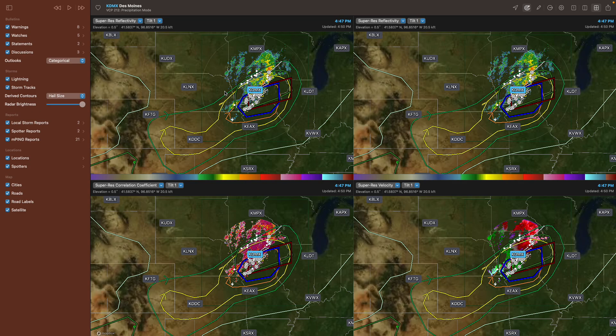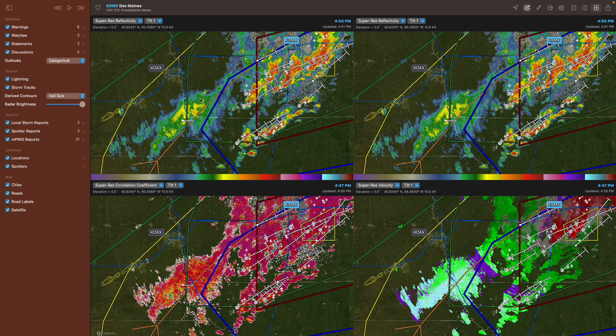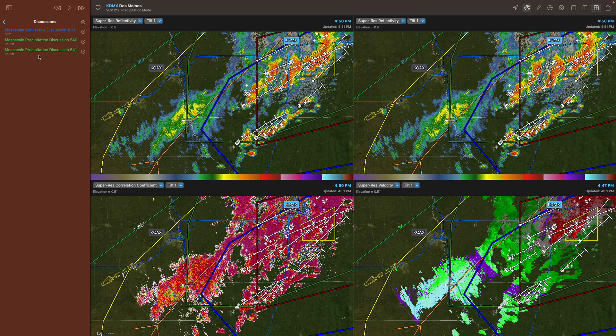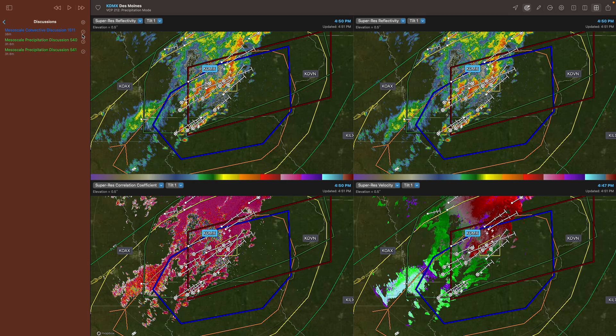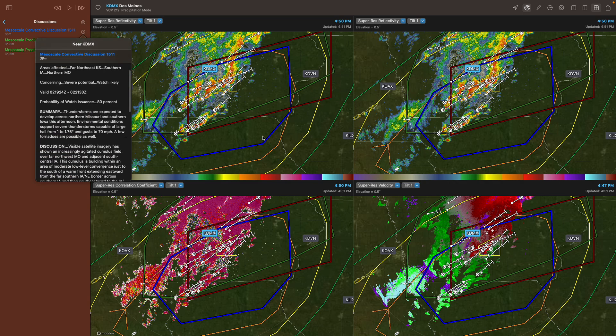You can find all this on the SPC website, so is it really worth $100 for this feature specifically? I don't think so, but it's nice to have it internally in the app. Then we also have mesoscale discussions, shown here in a blue box. If I click Discussions and then Open, you can see we have a mesoscale precipitation discussion and a mesoscale convective discussion. You can view these by clicking the arrow, and it gives you the full read-up, which is pretty nice.